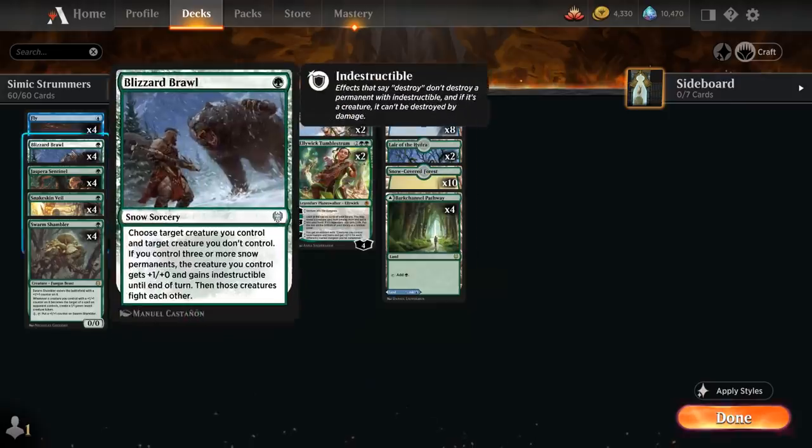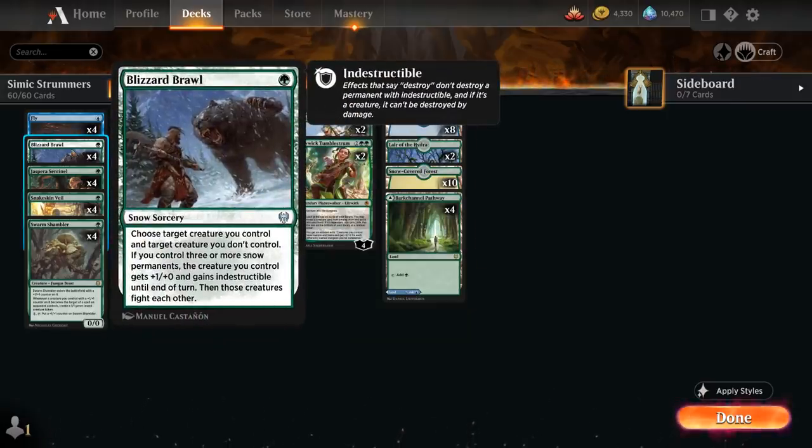We also have the full playset of Blizzard Brawl alongside 18 snow-covered basics in our mana base, to give one of our creatures plus one plus one and indestructible until end of turn if we control three or more snow permanents, and then that creature will fight an opposing creature. A nice cheap removal spell.